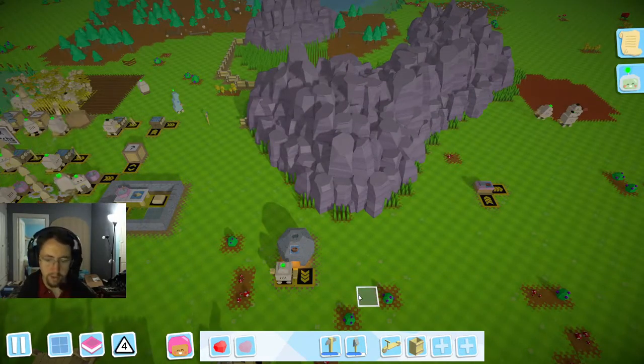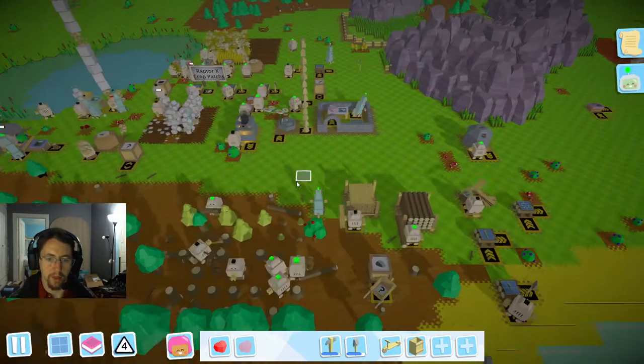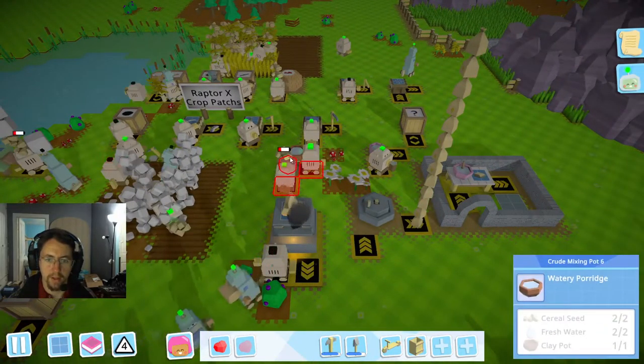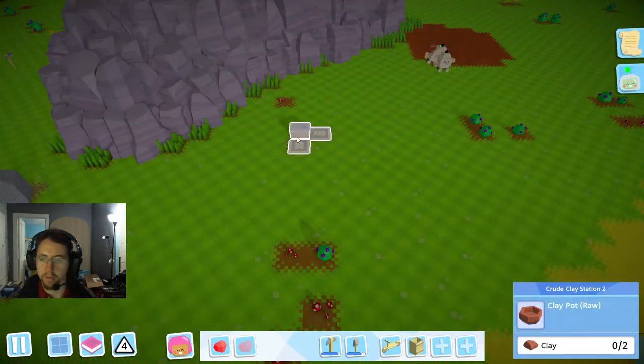Good afternoon ladies and gentlemen, RaptorX here with GoodCleanGamingRx, and today we are back in Autonauts. We're going to attempt to properly get the food situation figured out. To do that, we're going to get these clay deposits properly functioning, get our clay pots made and fired over here on a consistent basis, so that we can get the watery porridge made consistently and actually get some things done.